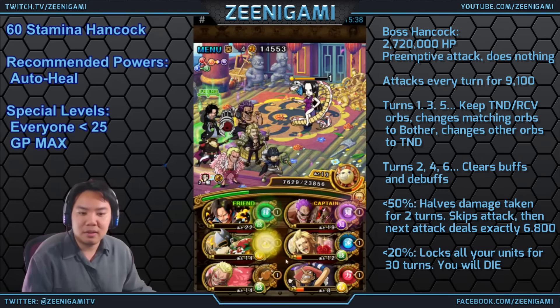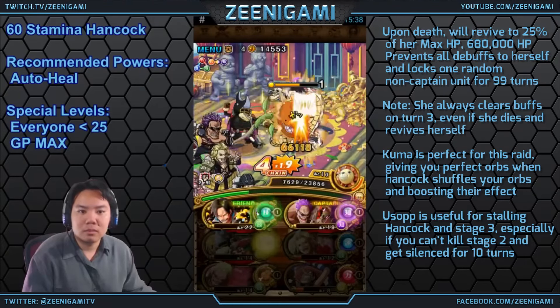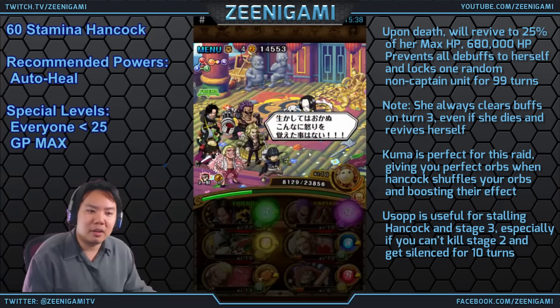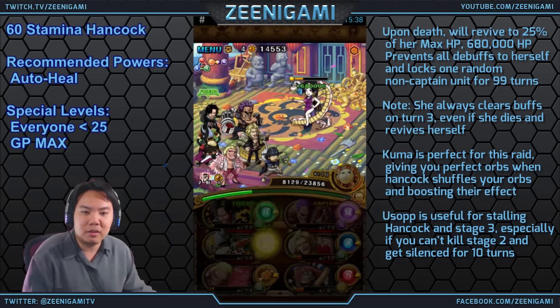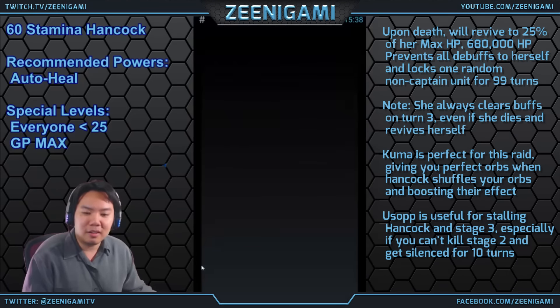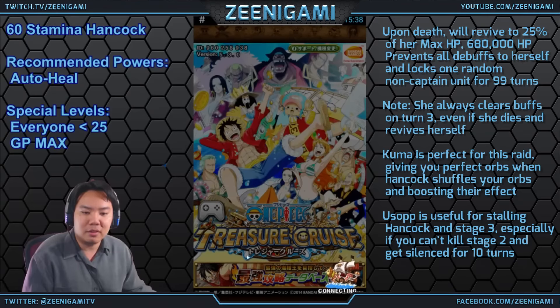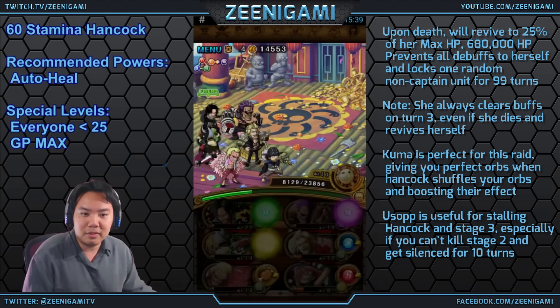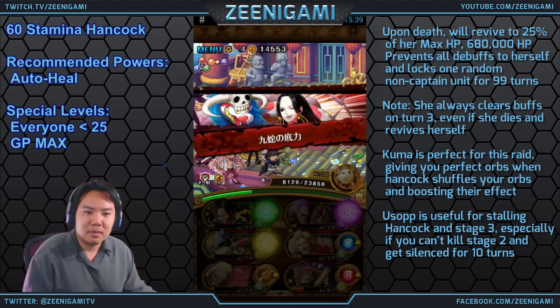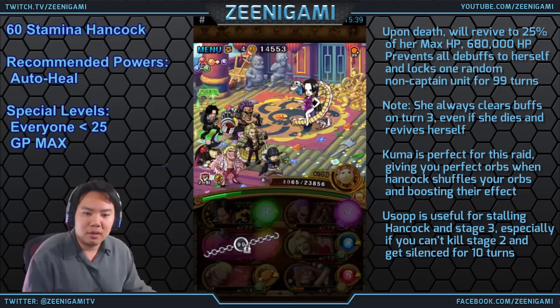Goodbye Hancock! Now we have to be very careful about who she locks - she will lock one random person on the bottom row. Oh no, she's locking my Heracles - we'll reset that lock. You can reset who Hancock randomly locks by exiting the game. Since it wasn't my turn it will still be on Hancock's turn and she'll reset that lock. She locks Heracles again - we do not quite have the damage to kill her without him. Restarting again - it's a one in four chance and she did that twice.